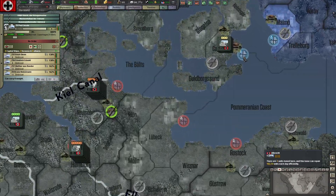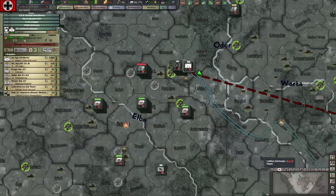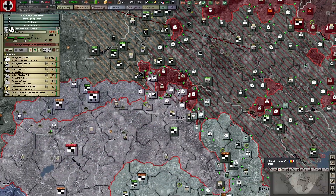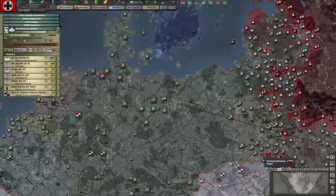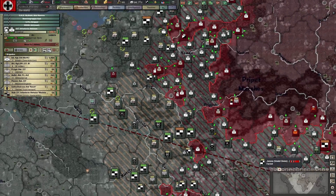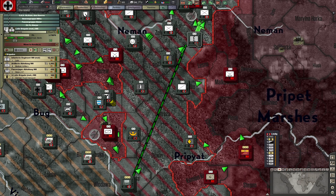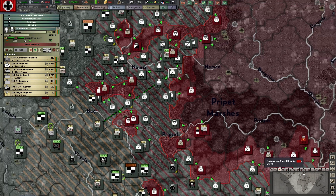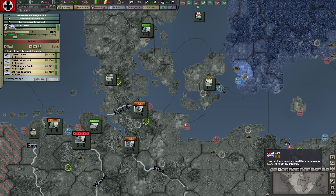Similarly, we have naval forces. Naval forces must be docked at a base to get reinforcements. Like everything I've noticed in playing, a ship will get reinforcements as it strategically deploys forward, but not while it's considered attacking. Moving — yes. Attacking — no. And attacking could simply mean you've designated it to move toward an enemy. Ships need to be at a base to get reinforcements.